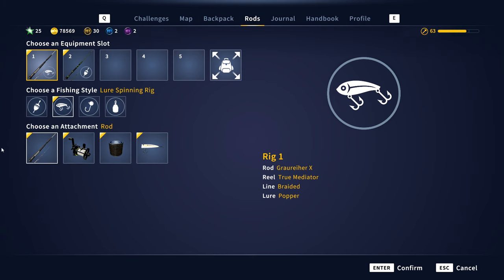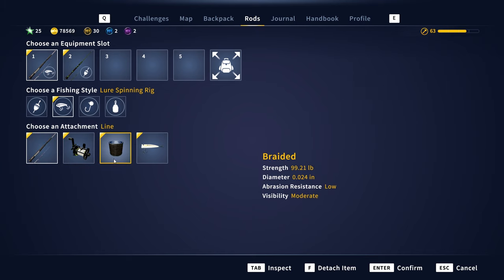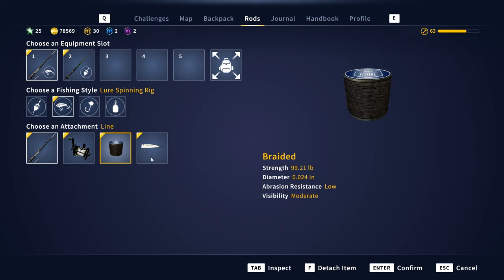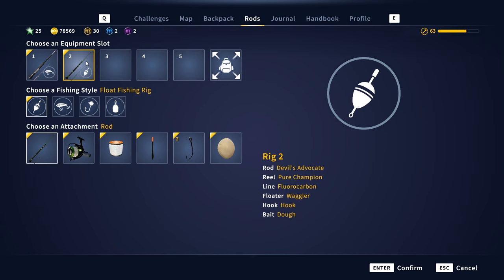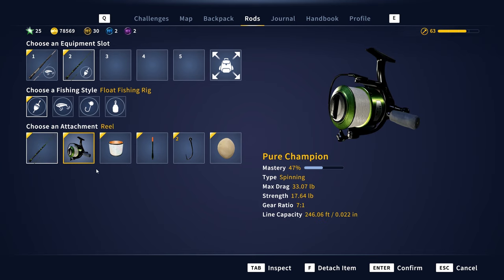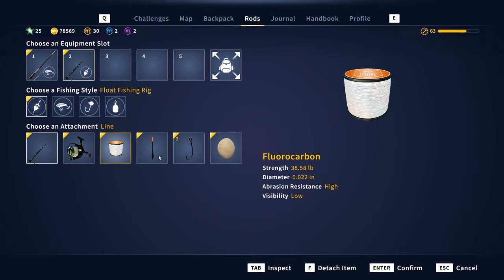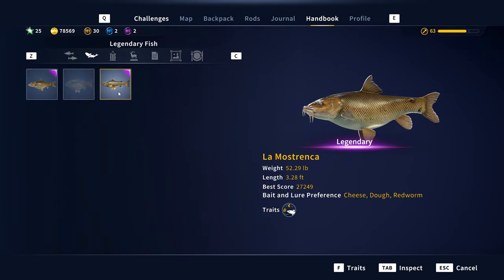On to rods and setup — for the lure rod, the popper number two is what a lot of people are catching him on. As you saw, it wasn't taking it from me, but make sure you twitch it, just flick your rod every now and again, and it should take it. And for my bait rod setup, which we actually caught him on — number two hook and we caught him on bread dough. So there's all the details for catching Alejandro, the legendary brown trout.